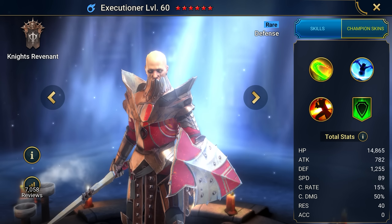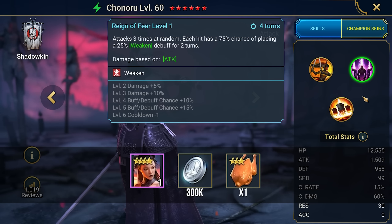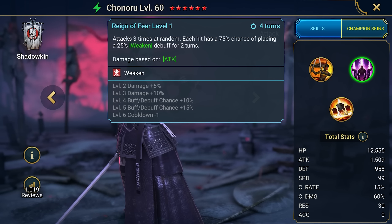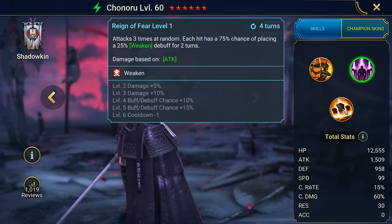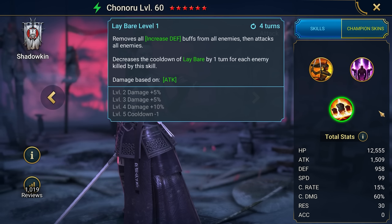The promo code DASPIEL23KUNORU is your ticket to scoring the legendary hero Kunoru, and a sweet bonus of 300,000 silver and one 3-ranked chicken to level up. This beauty isn't just your average dungeon-crawling hero — she's also a force to be reckoned with in the arena. You'll want her on your team.